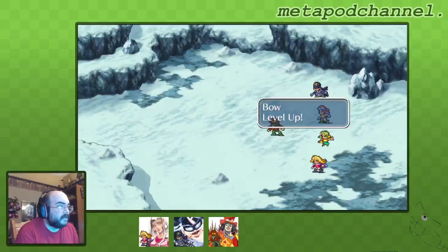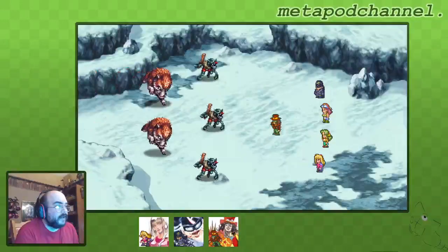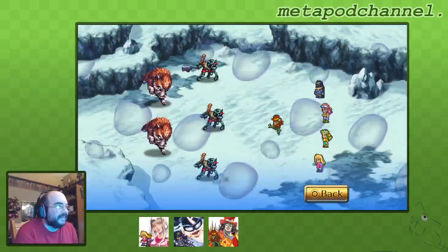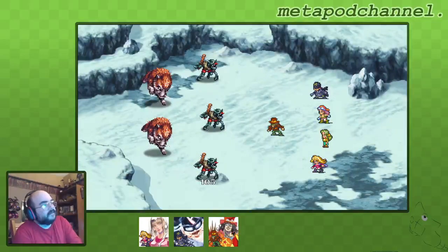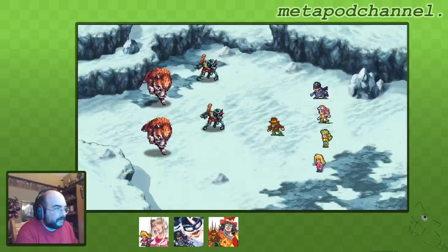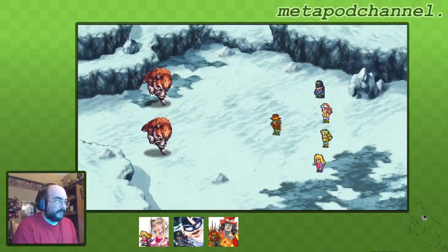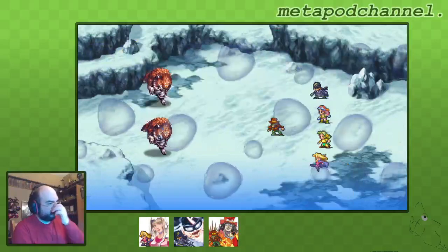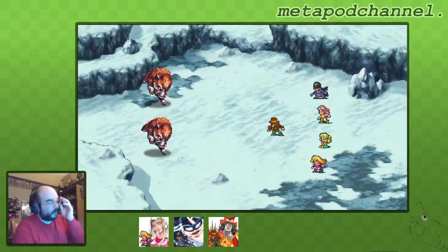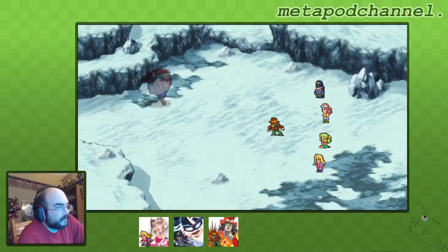We might get some glimmers in here of some low level skills, which would be really nice. I almost ran into this - oh, we actually surprised the enemy. I thought we were going to lose our formation because I was running, and then we actually surprised the enemy, which is the opposite of that. We get a whole turn for free when that happens. I forgot to use magic with Monica - that's okay, we just need to do it five times while we're out here.